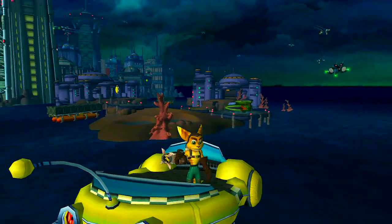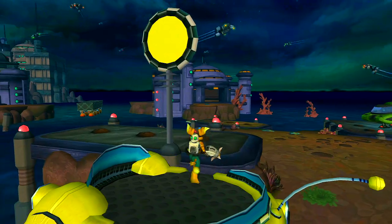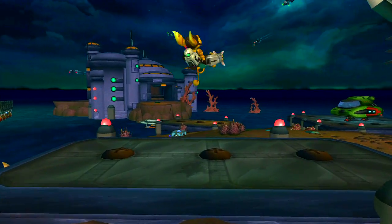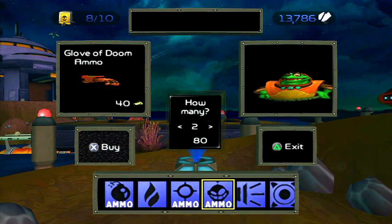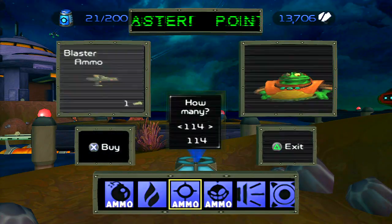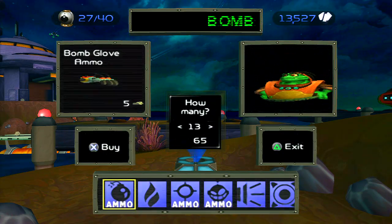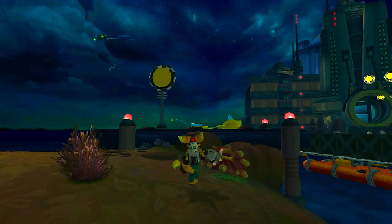Insomniac and Naughty Dog did share code in their games. That's why you see the Lurker Shark there. There were areas that looked similar to the Jak and Daxter areas — like the Precursor Basin. It looks similar to the Drex flagship, I think it was.